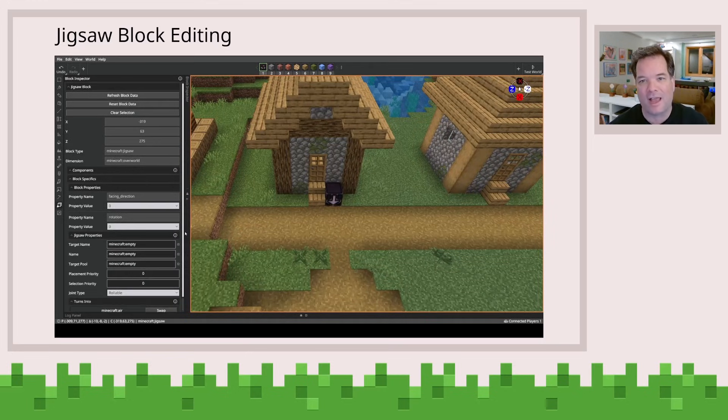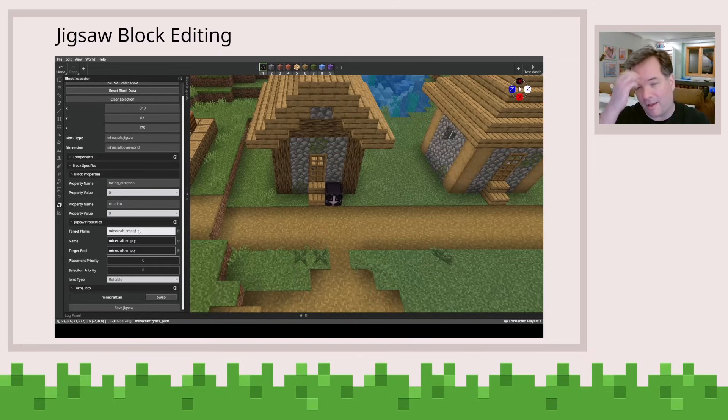In this case, I can select the jigsaw block and do editing of all the related jigsaw block properties using different types of editors. And then you can also configure, for example, the priority and the target pool — the target pool is the important one, because that really specifies how it connects to other things.